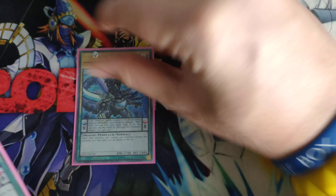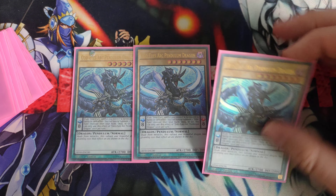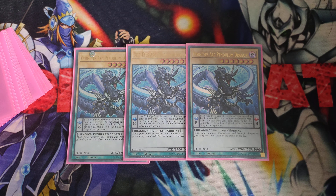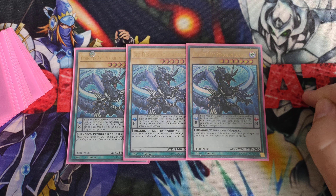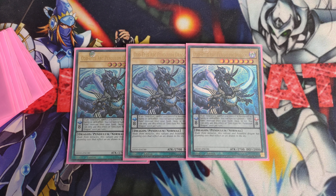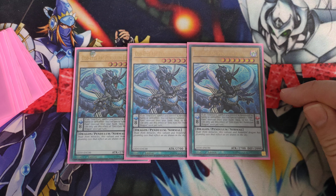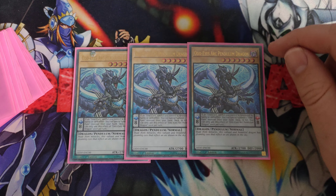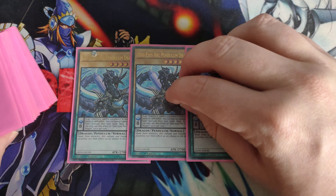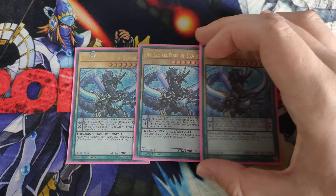Starting off, we play three of the best Scale 8 in the deck: OddEyes Arc Pendulum Dragon. He is the best Pendulum monster in the deck because whenever an OddEyes monster is destroyed by any means, you can special summon an OddEyes from your hand, deck, or graveyard. This means if you have OddEyes Vortex that has been correctly fusion summoned, you can infinitely bring back OddEyes Vortex to the board if it dies. You get an instant Compulse whenever you want, and literally an infinite Negate every turn. This is the best OddEyes monster in the deck, and without it the deck wouldn't function as well.